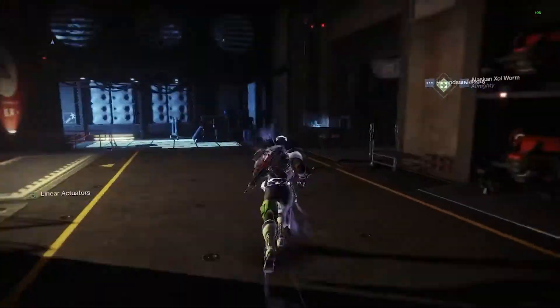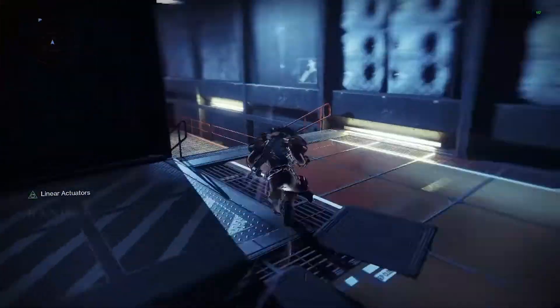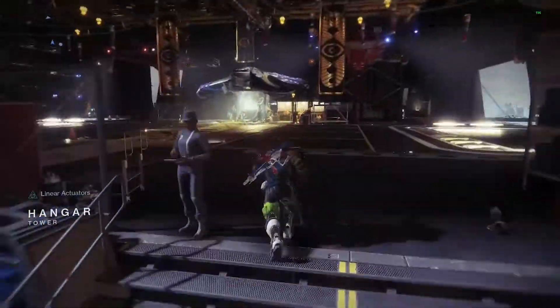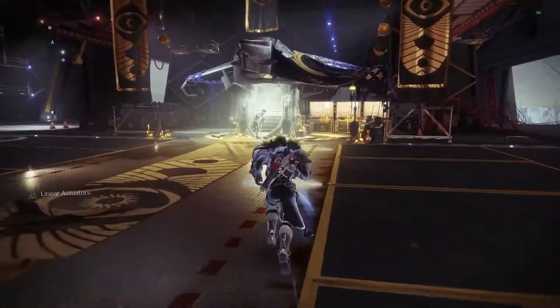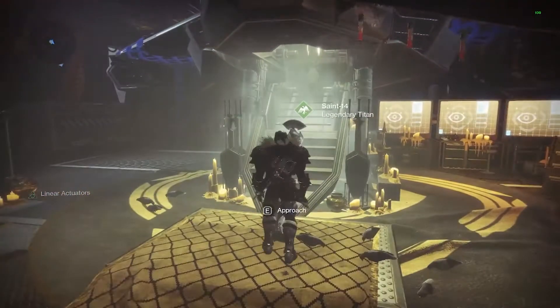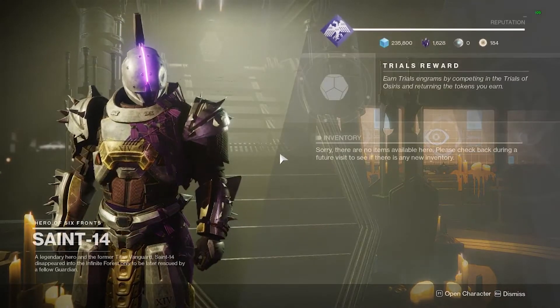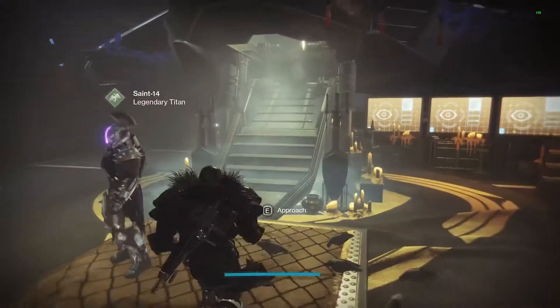Next, all the way on the other side of the Tower, is where Saint-14 is located. He is your Trials vendor. It's a bit of a hike to get to him, but every weekend you can come pick up your Trials bounties from him. There's nothing there if Trials isn't active, but if you're doing Trials, that's where you're going to go.